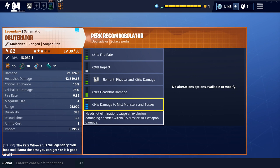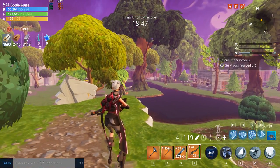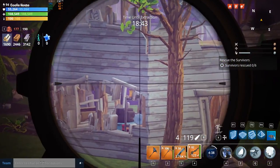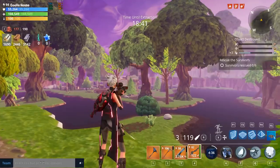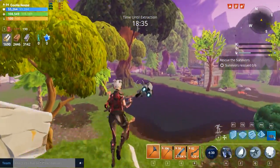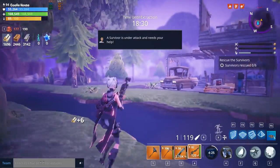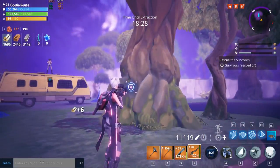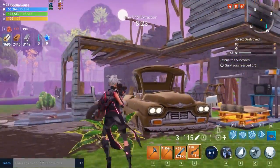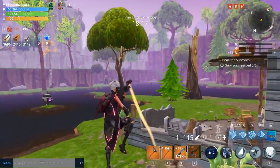Those are the stats — let's get right into testing. We're in a mission and one of the main things it states is its ability to destroy buildings in one shot. Look at that recoil by the way. It destroys these trees — I don't even know how much HP they have, maybe 1,500 HP — dead. So it does one-shot buildings, but there is significant recoil when you're scoping.